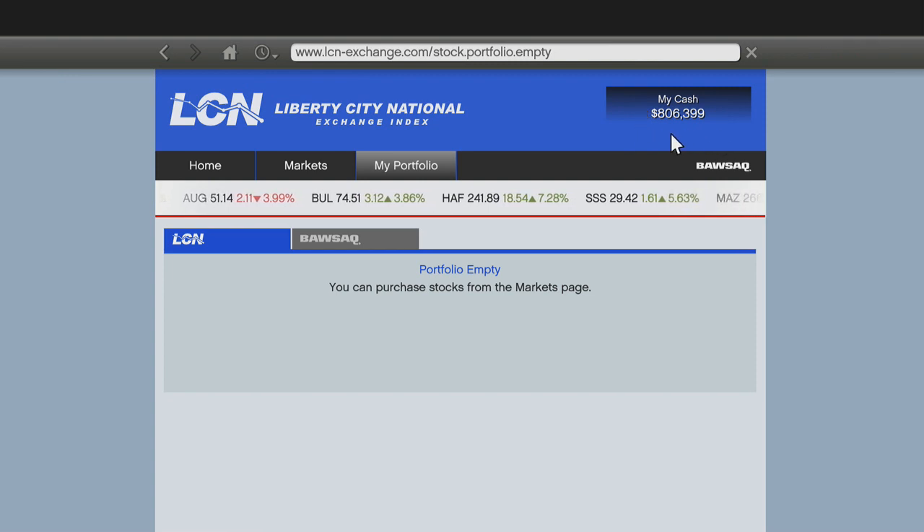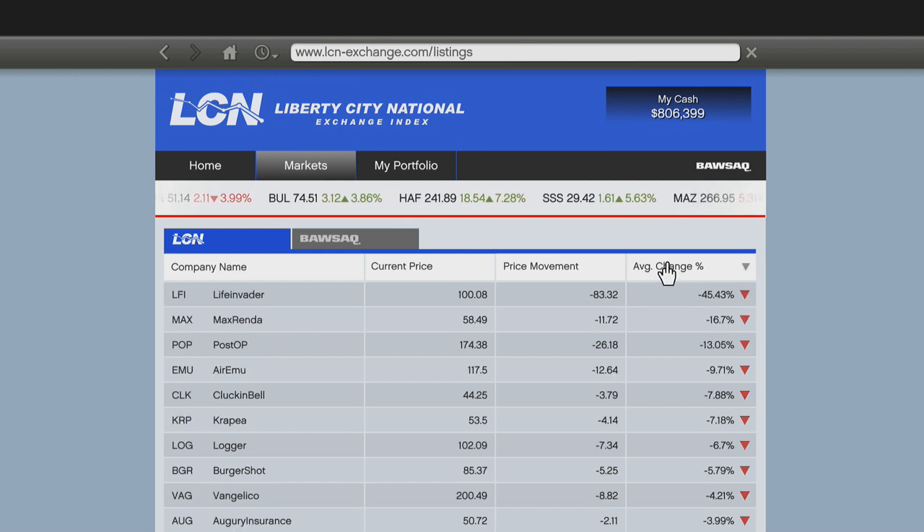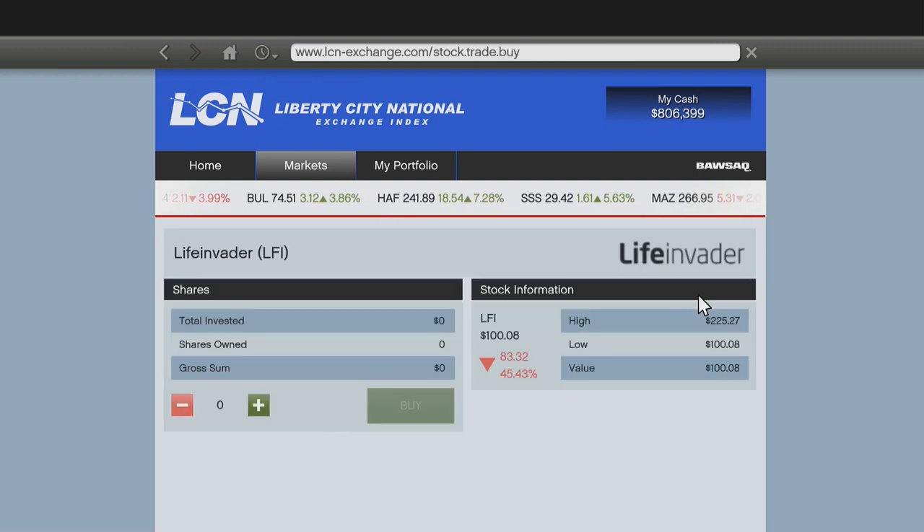I don't know what's going on but this is only available on the Xbox One and PlayStation 4 from what I do know. Again, go to average change percentage. For most people it will be Life Invader but select the top one with the lowest amount on what you will get back. Now the further you are in the campaign, the more money you are bound to make.